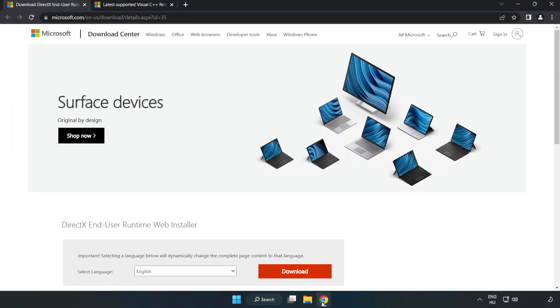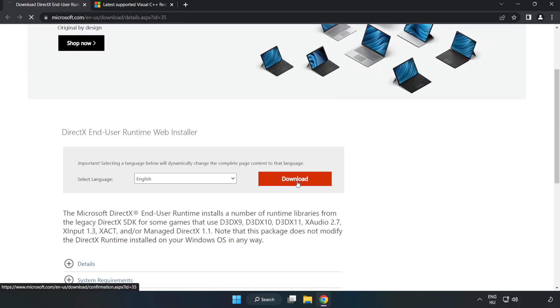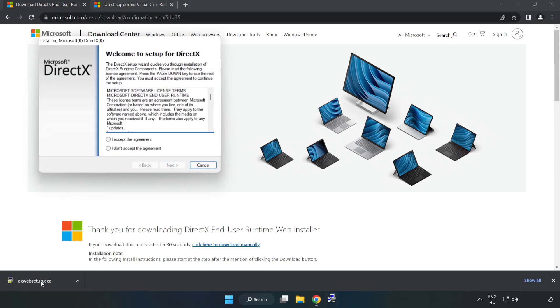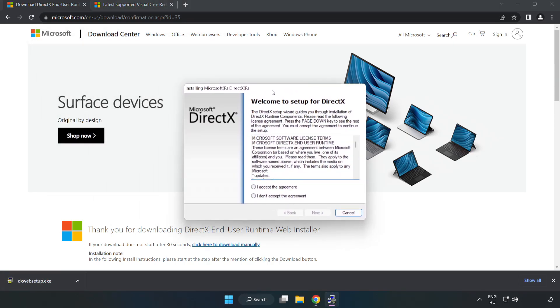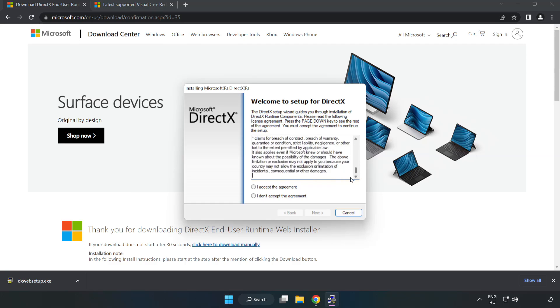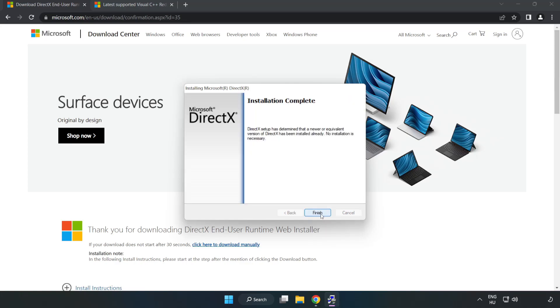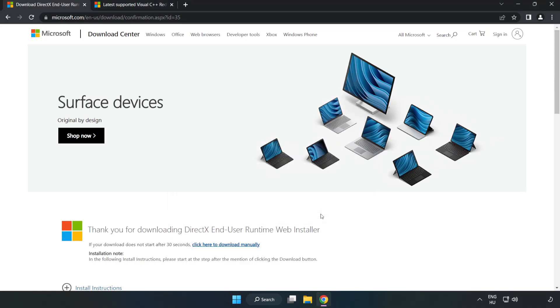Open your internet browser and go to the website — link in the description. Click Download. Install the downloaded file. Click I Accept the Agreement and click Next. Uncheck Install the Bing Bar and click Next. Installation complete — click Finish. Close the DirectX website.